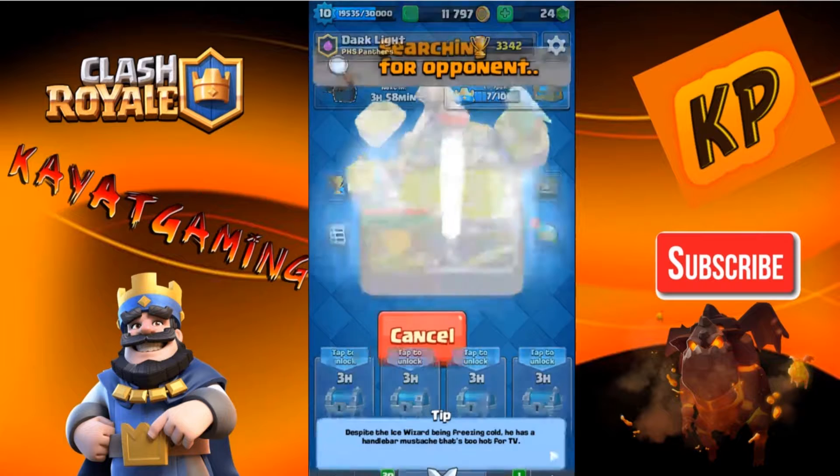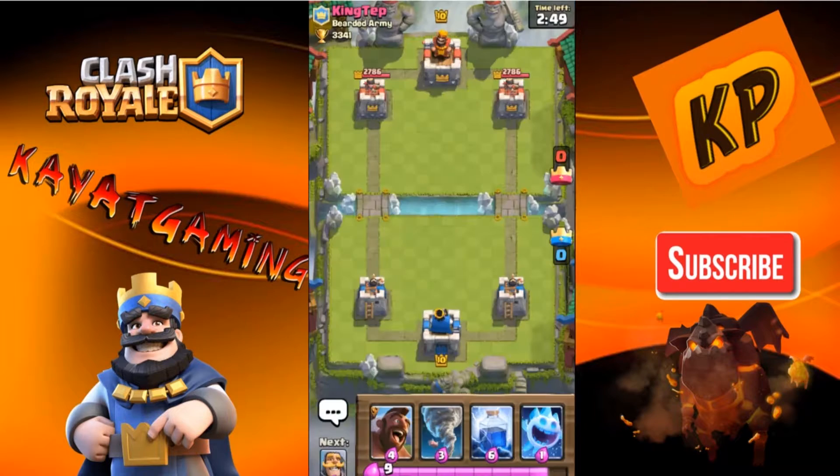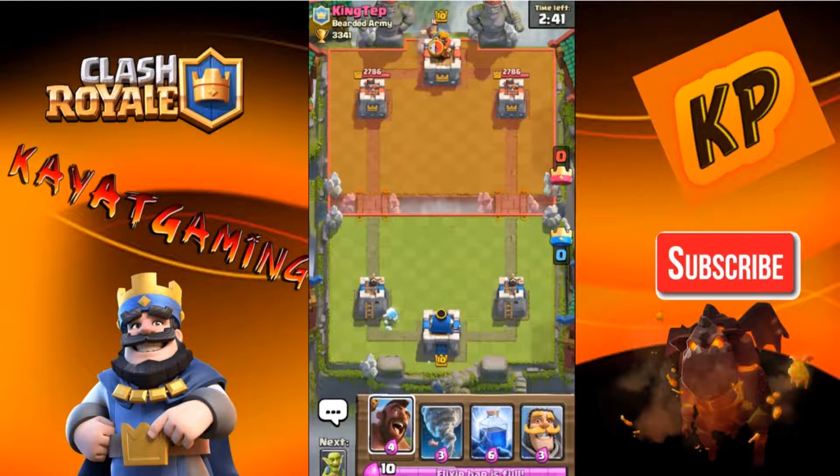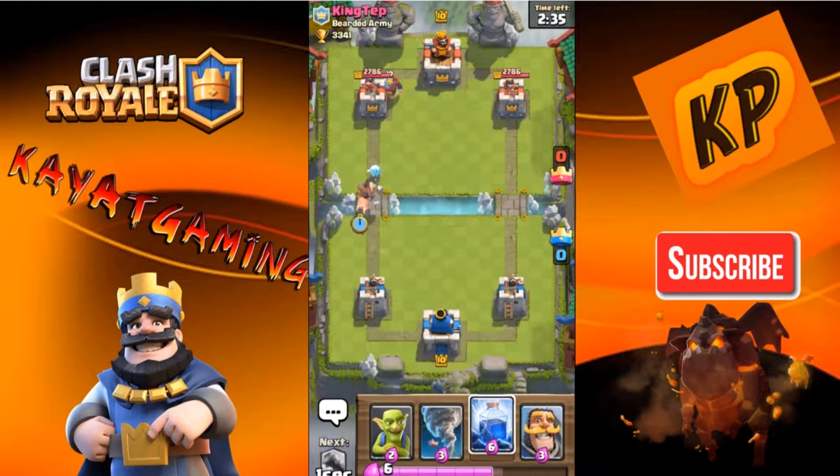Let's get into our Force Battle today. I'm really hyped because I drank this energy drink. I'm versus King Tep, and I'm going to put my Ice Spirit down just to cycle a little bit, and then put my Hog Rider down. There's a level 10 Knight, so I'm just going to put my Hog Rider down and Lightning whatever he puts down next.